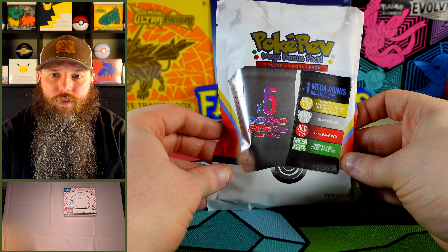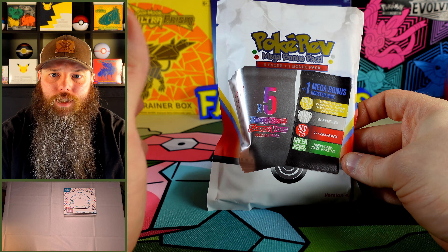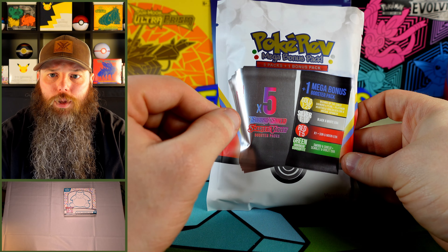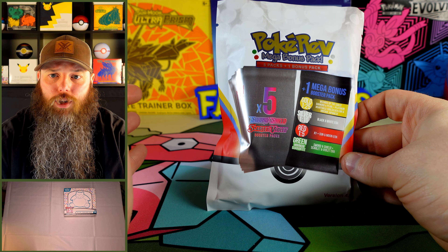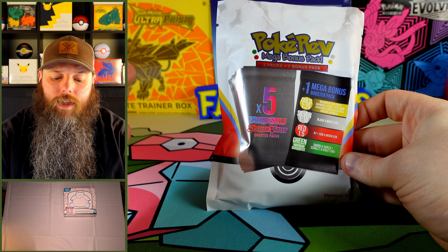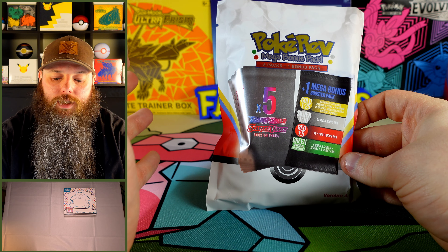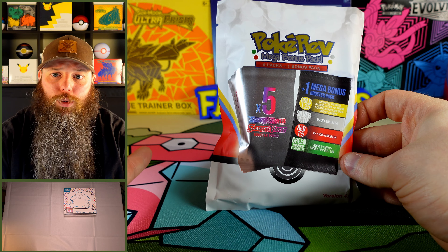For anyone who doesn't know how these PokéRev packs work, you get five Sword and Shield or Scarlet and Violet packs straight off, and you get a bonus pack. There are different odds for what the bonus pack can be. At minimum, you're guaranteed to get another Sword and Shield or Scarlet and Violet pack. You have a 1 in 5 chance of getting an XY or Sun and Moon era pack, 1 in 10 of getting a Black and White era pack, or 1 in 25 chance to get something like Wizards of the Coast, HeartGold, SoulSilver, Diamond and Pearl — older packs.